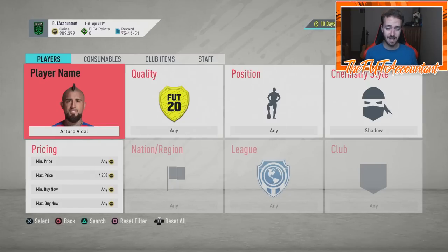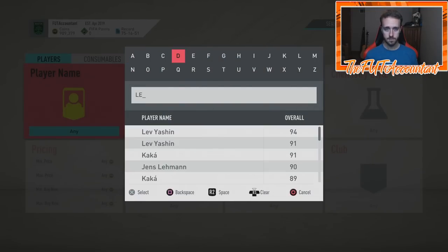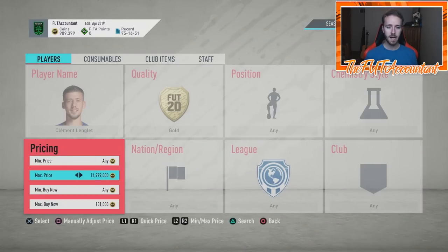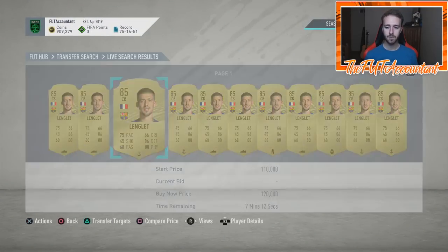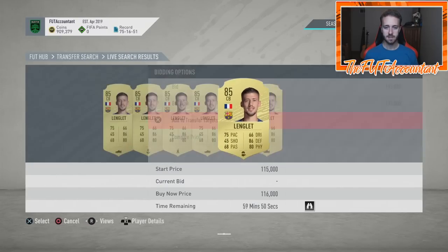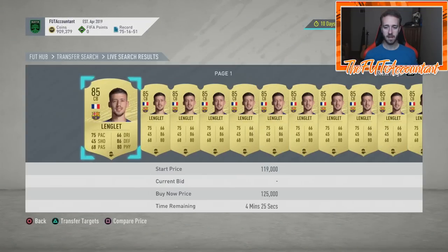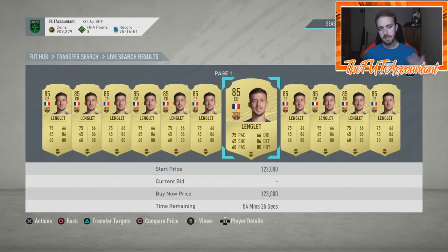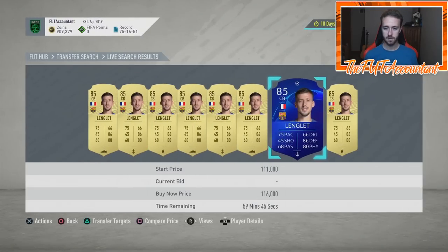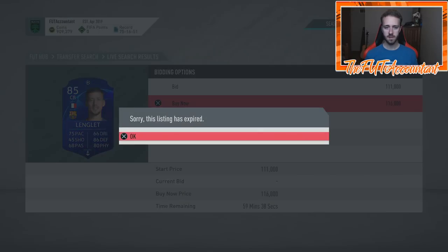Chem style trading can work at almost any budget — from three to six thousand coins all the way up to big-time cards. For example, Lenglet — just be careful and make sure the gold card you're buying actually has a price differentiation. Lenglet's card is going for around 115,000 to 116,000 coins. With a shadow he's about 120,000. That's maybe only a 5k gap, so that's not the best buy. You need a bigger margin.